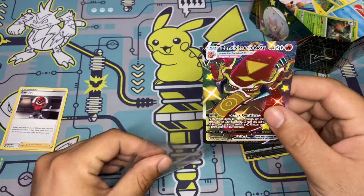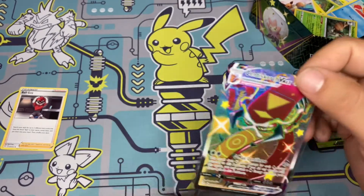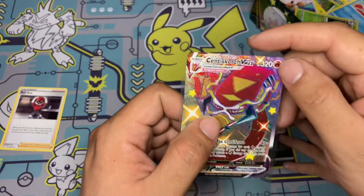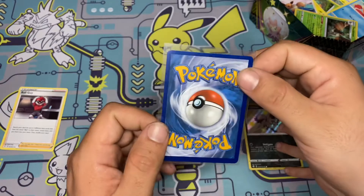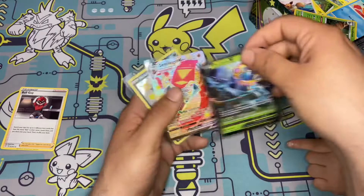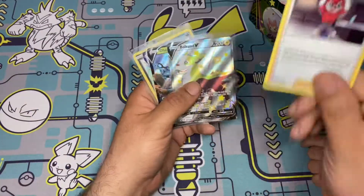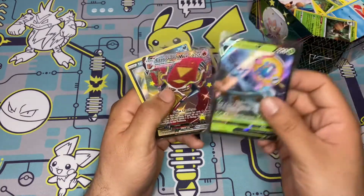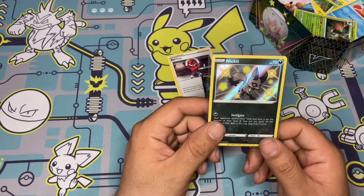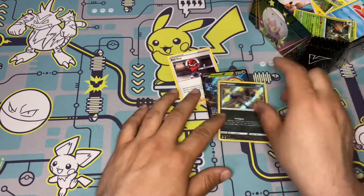Wow, and we got this one — okay yes! What is this? A Rainbow Rare! Centiskorch V-Max! Wow, this is a beautiful card. I love the little splatter paint look it has. It's really off-center too, but that's it. Let's see what we got for today's haul — Ball Guy, Boltund, Delmise V, Centiskorch V-Max Rainbow Rare, and the shiny sad Eevee. Beautiful! This is going to go to the front of your binder. Thank you guys for watching — until next time!